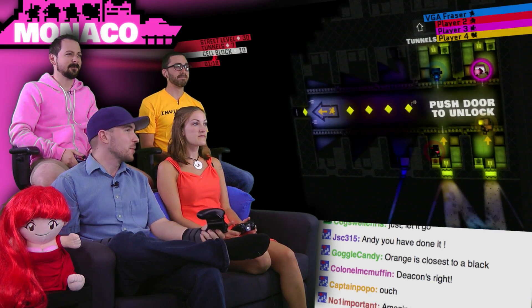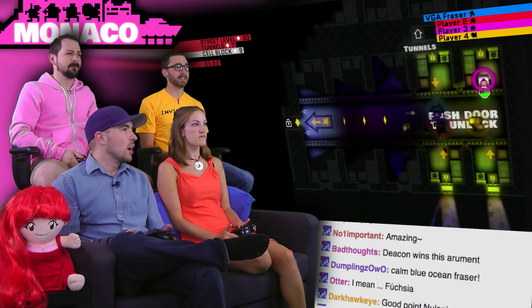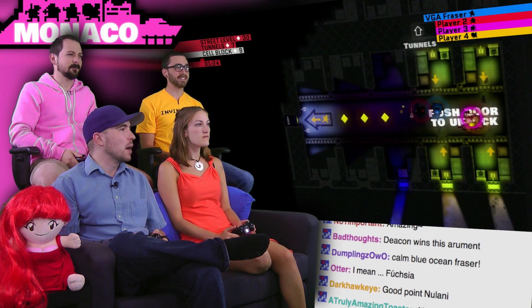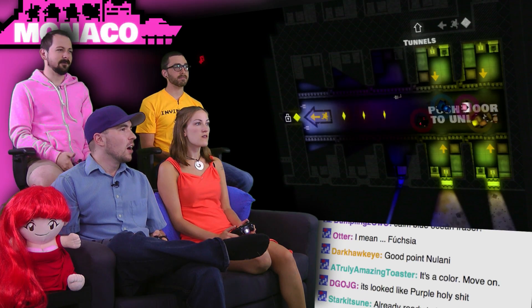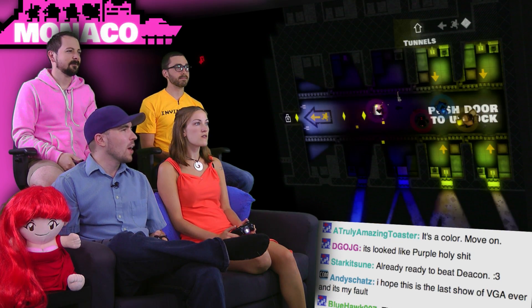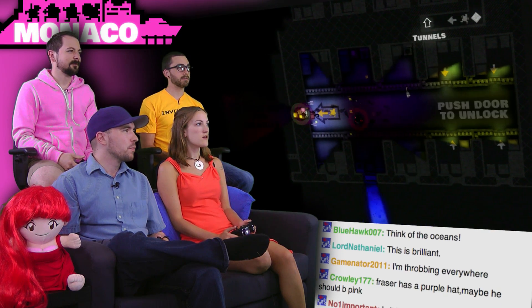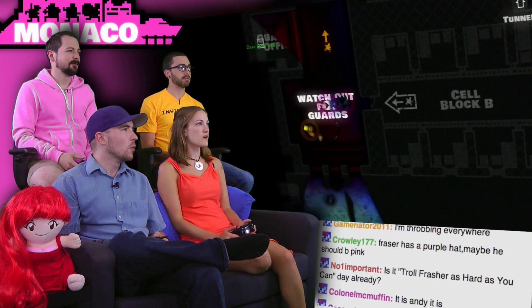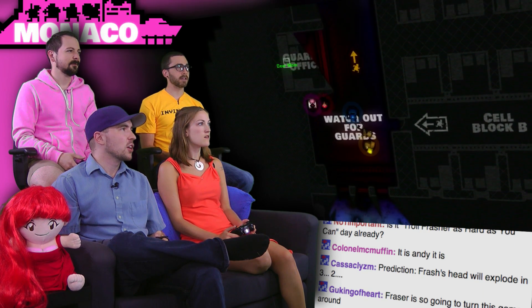All you have to do to interact with a door is push up against it. I open my door — I'm the lockpick. Did you notice mine was faster when I picked it? Each of you has a unique ability. The lookout has her own ability — I'm sure the game will explain it. Let's just go. Collect that stuff — monkey man. Watch out for guards. That's a guard, I think.